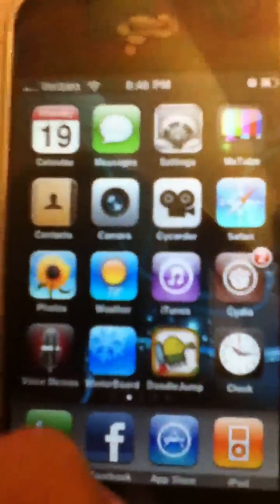go to your home screen, and scroll all the way to the right. You'll see two new apps here: Backgrounder and Pro Switcher. Pro Switcher accesses the multi-tasking from the home screen, or you can just hit the button or whatever you have assigned to it.